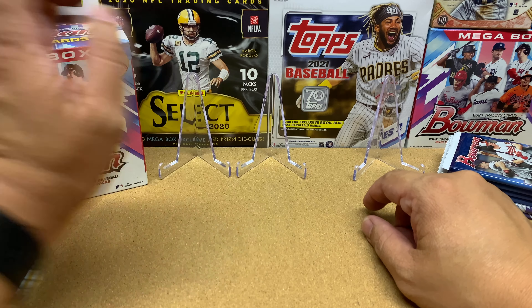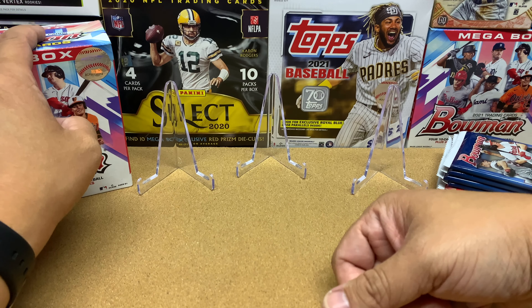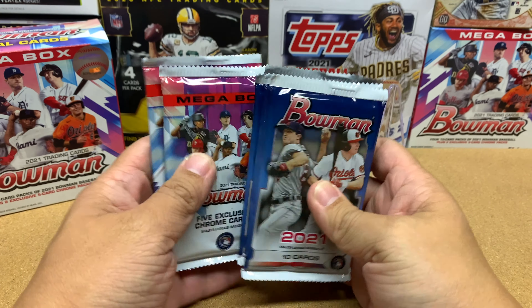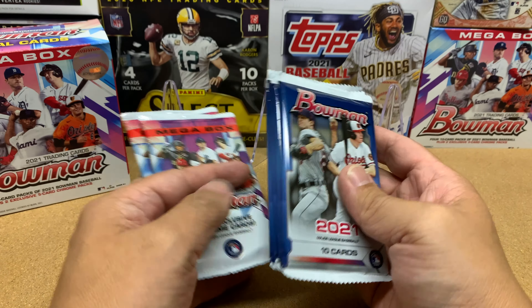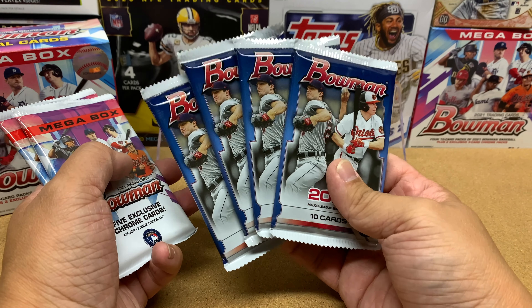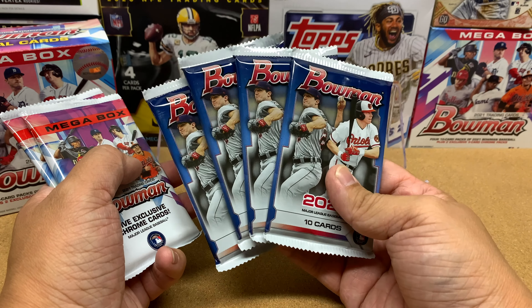You also get 72 cards out of blasters and you only get 60 cards out of the mega boxes. With the blasters you get color parallel cards, and you also get autographs, which is always fun.